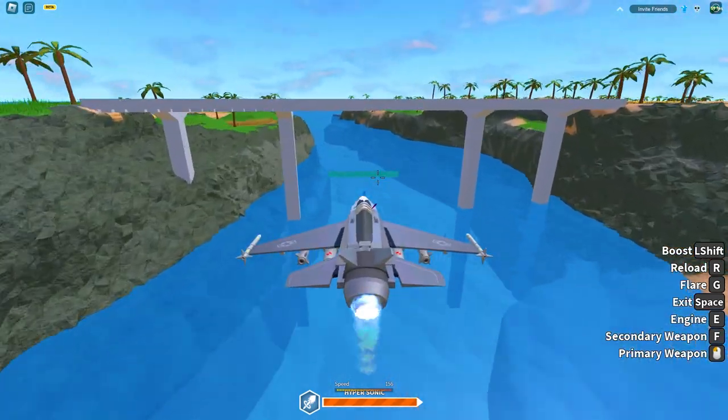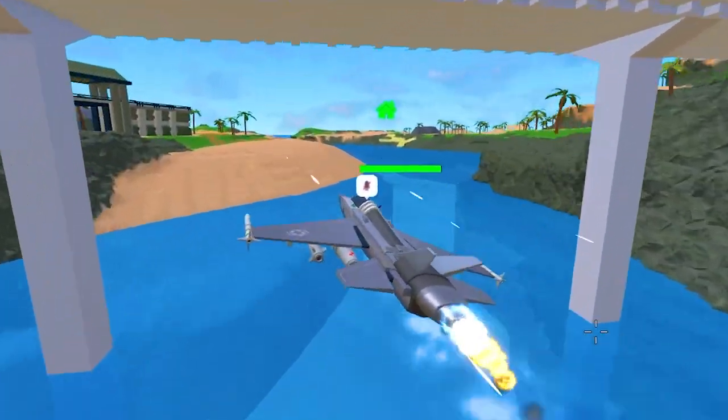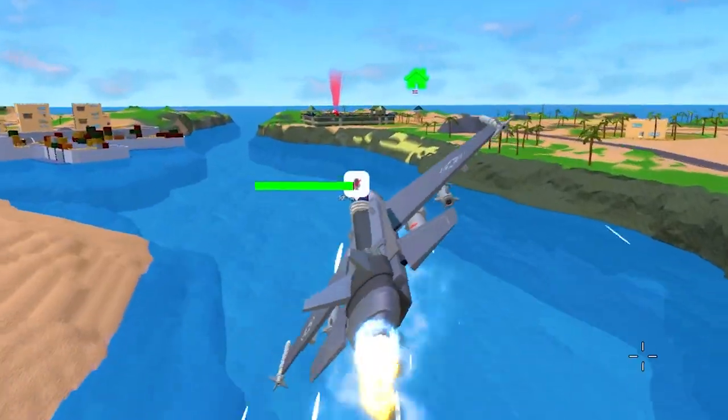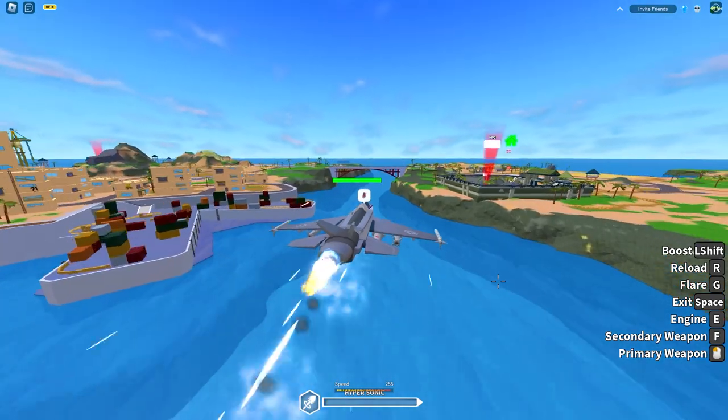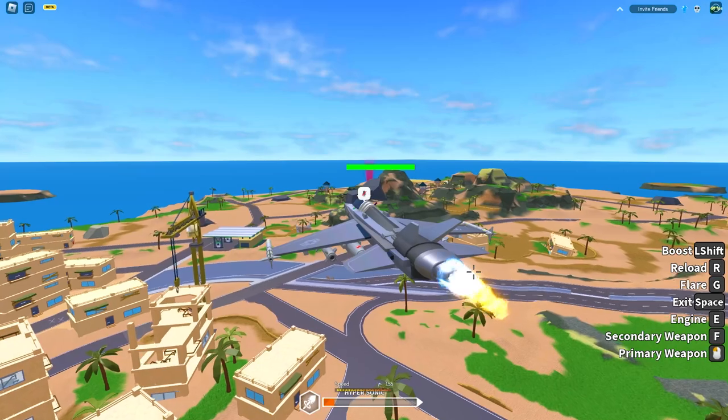For a free plane this is actually pretty quick. With hypersonic you're pushing 255 knots, and then without hypersonic normally it is hitting 155.